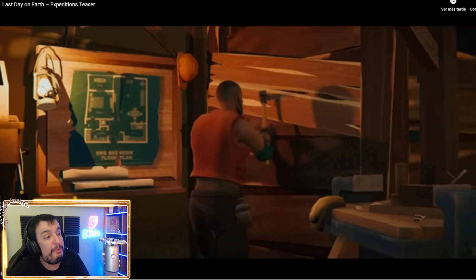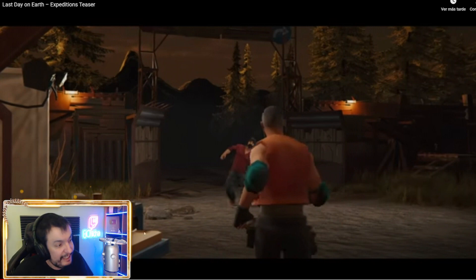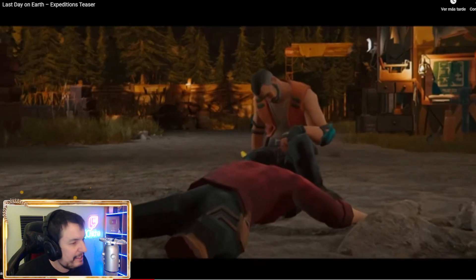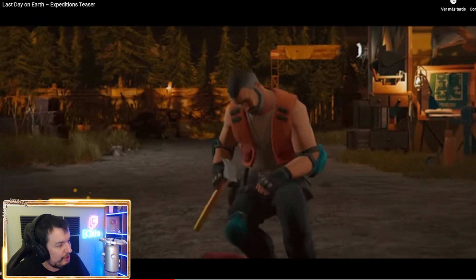Llega un superviviente y Connor se queda aquí parado mirándole. Viene herido. Ya podemos ver la mejora del muro: se iba a poder mejorar también con estas plataformas en las que podemos subir. Estas escaleras nos van a permitir subir al muro, lo cual esperemos que sirva de vigilancia o incluso para defender el asentamiento. En la parte de atrás, donde ahora mismo no tenemos muro, si que aparece muro.